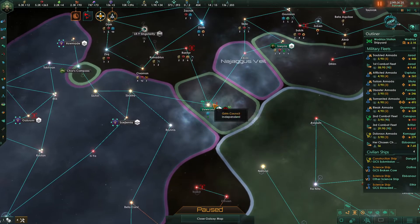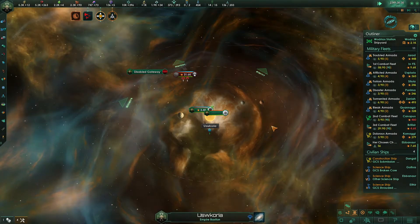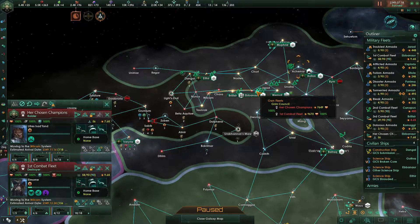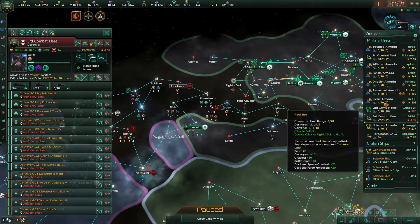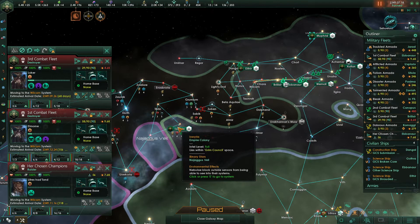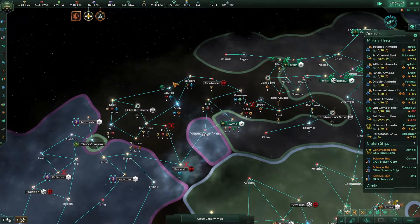We can't stop the Tempest Shull. I'm hoping the Tempest Shull goes this direction — actually, kind of either way would be good for us, as long as we don't lose this system. These guys — the first, second, and her chosen — are still on their way over but they're a long ways away. We need to make our way over this direction. We're so far away.